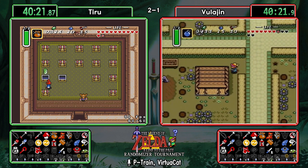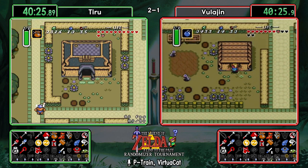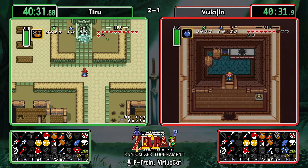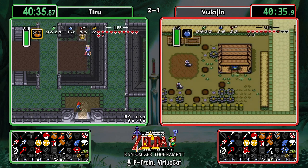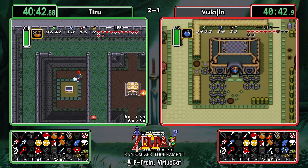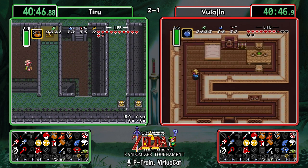Vula going to check the Purple House at the bottom of Village of Outcasts — 50 rupees, getting ever closer to the Zora play. Then going directly into Thieves' Town, finding the first of four items which is a blue rupee. Vula getting his red mail and heading into Thieves' Town as well.